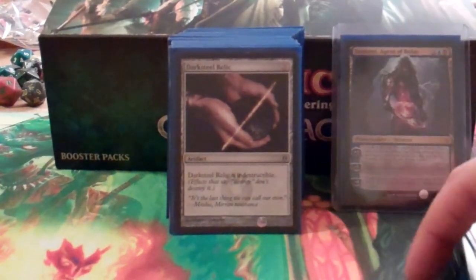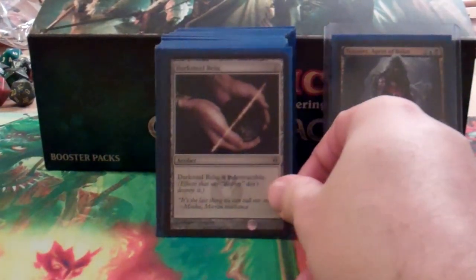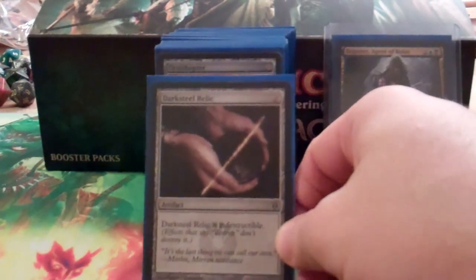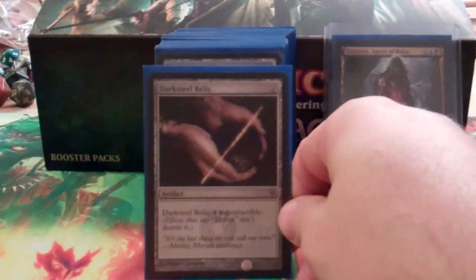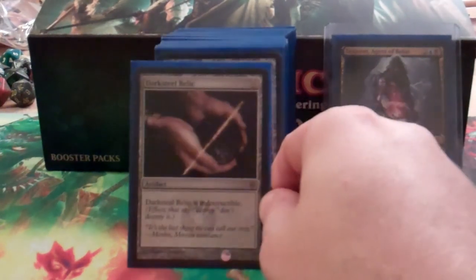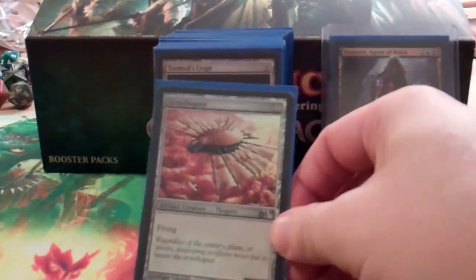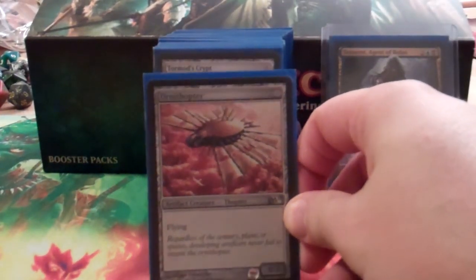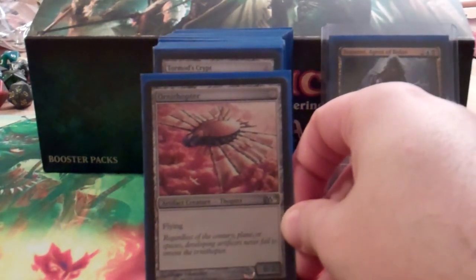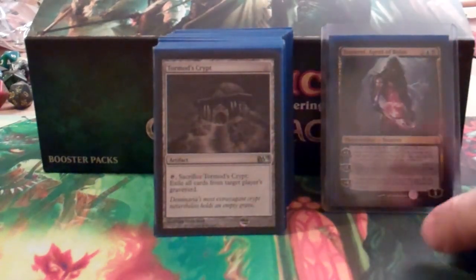I put the cards in order of converted mana cost. Starting with Darksteel Relic — it's free to play, it's indestructible, and it does nothing. But with Tezzeret you can make it a 5/5, so you have a 5/5 indestructible that costs you nothing. Ornithopter is along a similar vein — it's a 0/2 flyer, pretty useless on its own, but a 5/5 flyer is not.